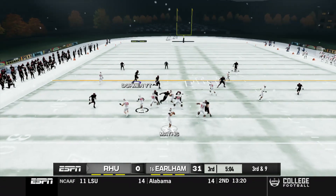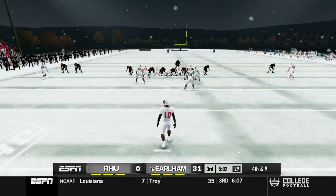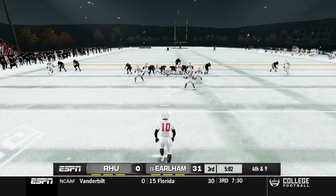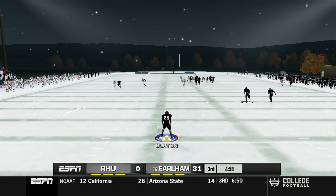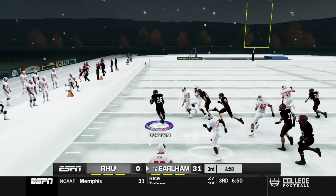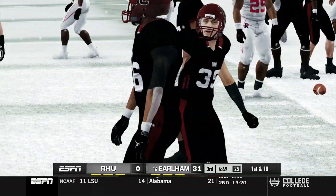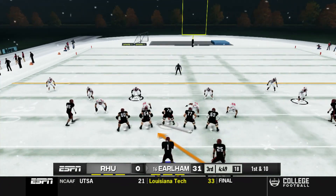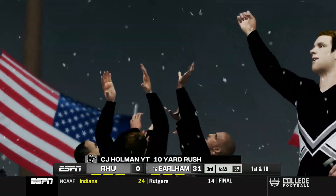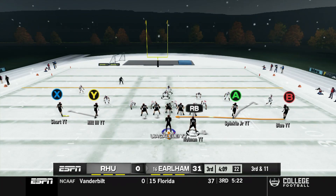Rose Holman looks completely shell-shocked as they try to throw to the right and get nothing going. It's been an all-Earlham performance. We are up 31 to nothing as Justin Burns gets the kick return with space down the sideline, gets past one man, and gains 51 yards before being forced out of bounds. CJ Holman takes another carry up the gut for 10 yards as we move downfield with efficiency.